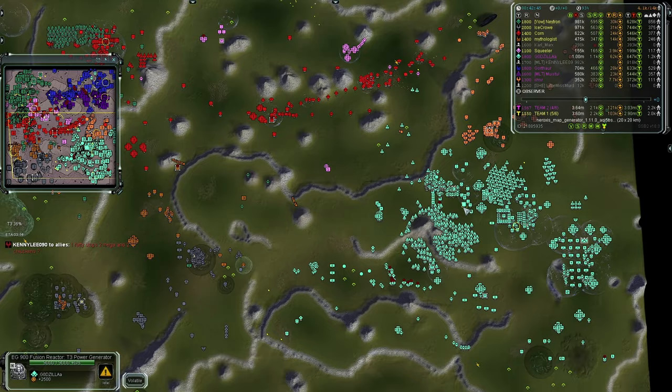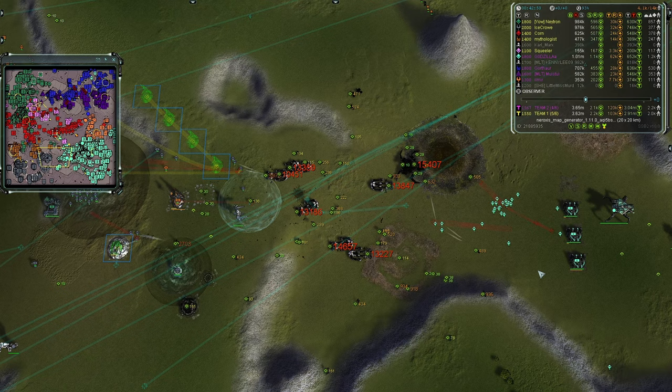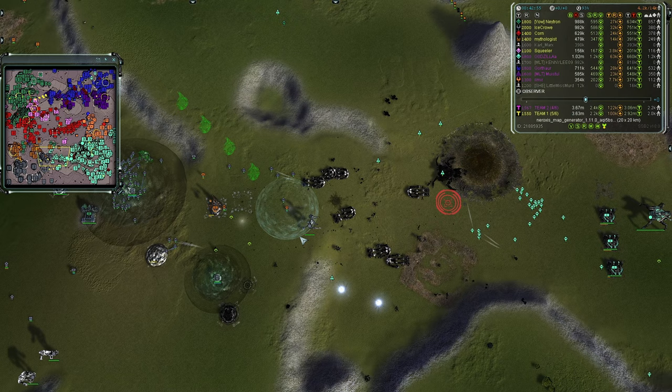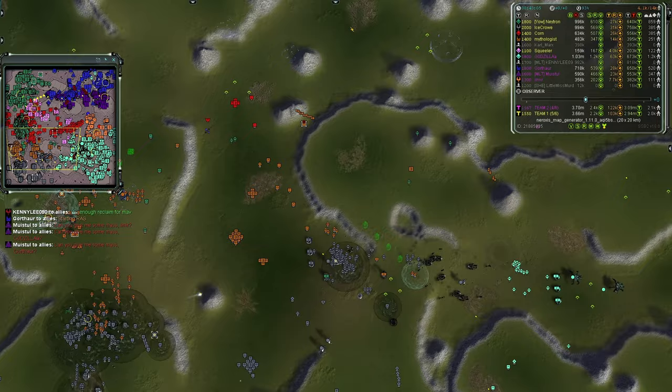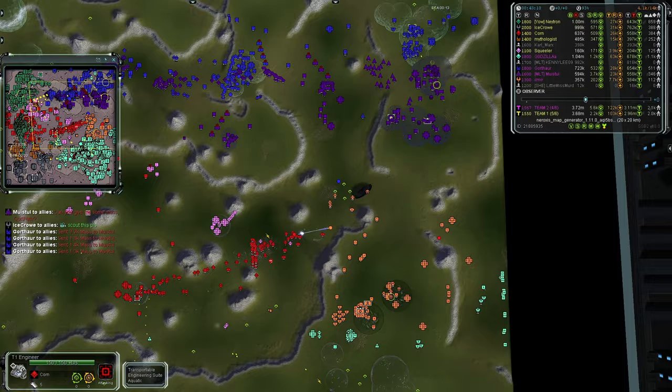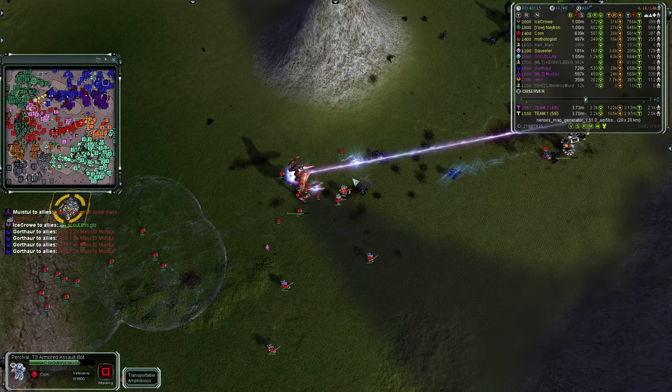Team Two plays it safe and close to the chest — Chickens guarding the reclaim with engineers coming to scoop it up. The Crabs could easily take out that one Chicken. There's also a Monkey Lord — two Monkeys, two Crabs, and a Monkey versus one Chicken — Team Two has a major experimental advantage. The Czar got killed off at some point, possibly by AA.